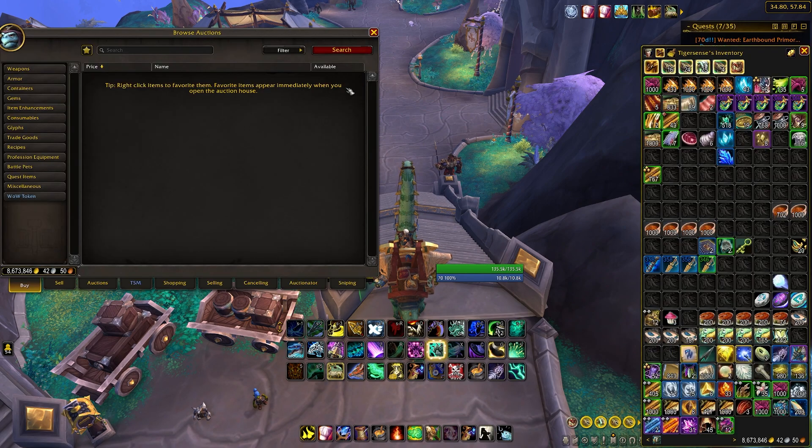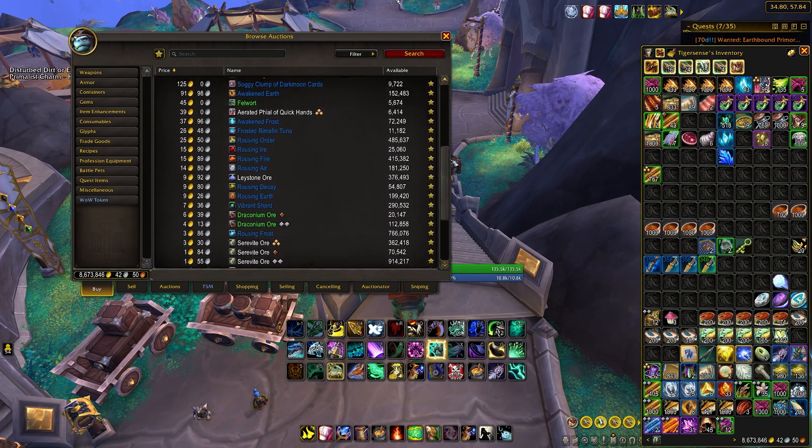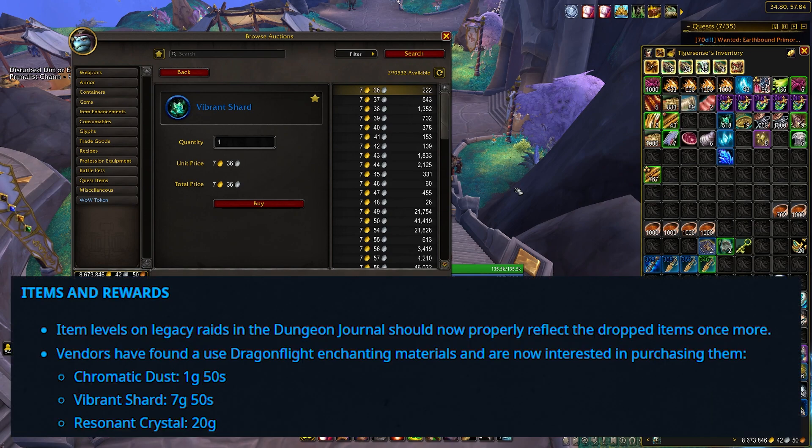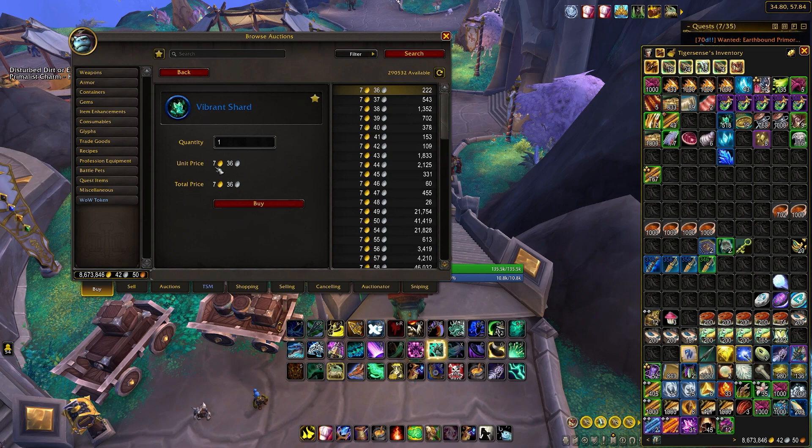If we go onto the auction house right now and look up some reagents, take a look at Vibrant Shards — currently Vibrant Shards are going for 7 gold and 36 silver. This just seems like a cheap price that's super awesome, but what many people don't know is that these items are becoming vendorable in the new patch. Vibrant Shards specifically are going to be able to be vendored for 7 gold and 50 silver. So if I were to buy a Vibrant Shard for 7 gold and 36 silver, I could sell that to the vendor on Tuesday for a 14 silver profit.